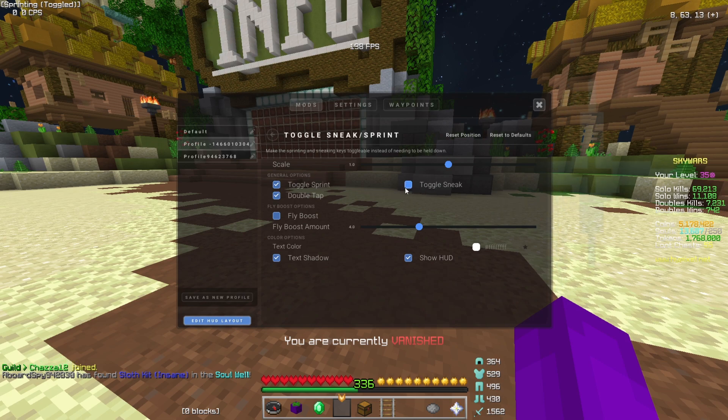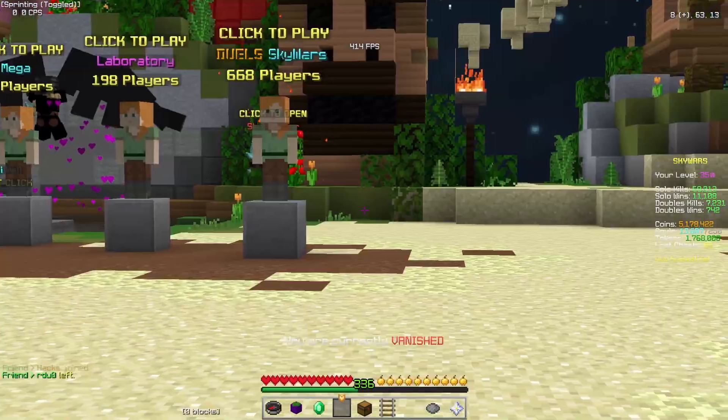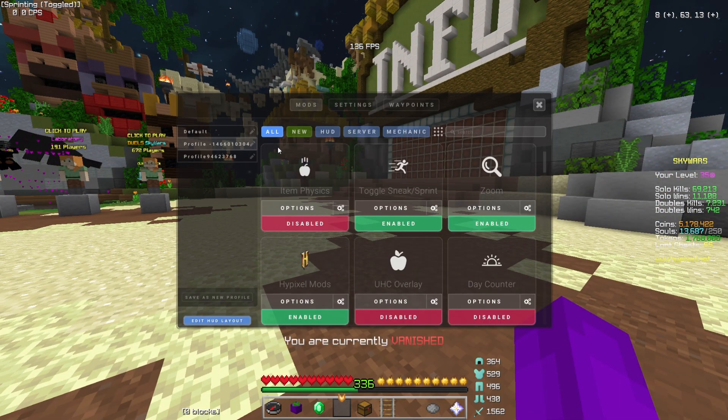Make sure you don't have toggle sneak on — I don't know if it's bannable, but in some cases it could be bannable. I don't know what double tap means, hopefully there's nothing bad there. Zoom allows you to zoom out — not too interesting — and you can use the scroll wheel to zoom in. That's all my settings right there.